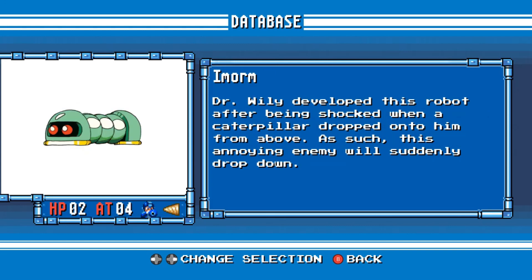I'm Orm. Dr. Wily developed this robot after being shocked when a caterpillar dropped onto him from above. As such, this annoying enemy will suddenly drop down.